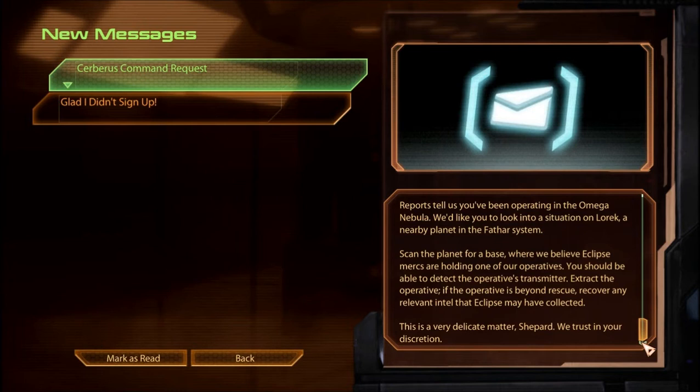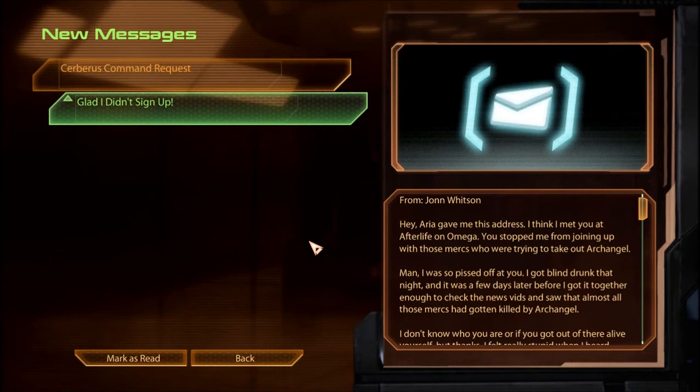Scan the planet for a base where we believe Eclipse mercs are holding one of our operatives. You should be able to detect the operative's transmitter. Extract the operative. If the operative is beyond rescue, recover any relevant intel that Eclipse may have collected. This is a very delicate matter, Shepard. We trust in your discretion. Alright, I'll deal with that later. Glad I didn't sign up from John Whitson.